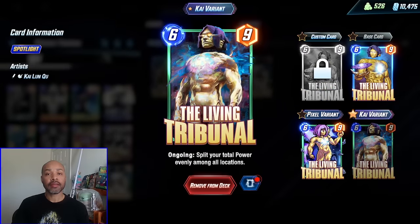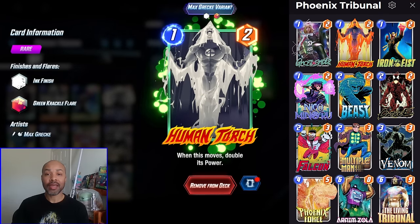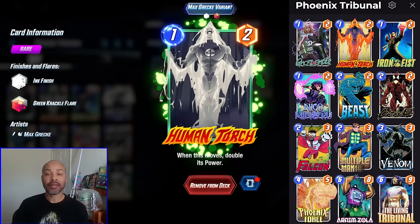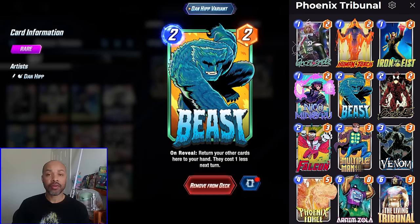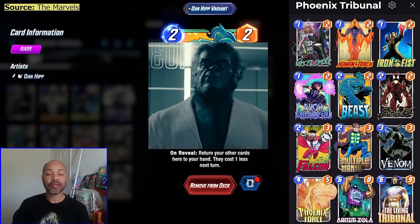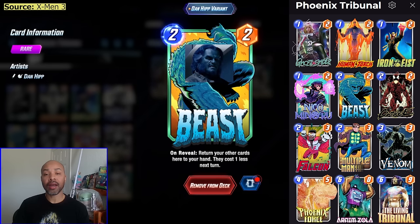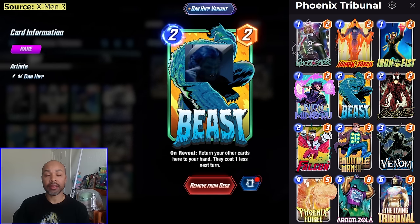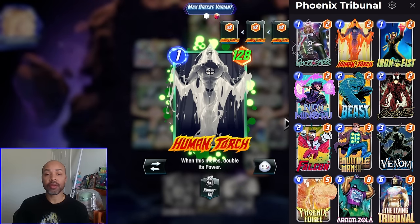For this deck, that is exactly what we're doing. I love Human Torch, but there's a lot of negative ways to interact with him, namely Shang-Chi and Killmonger. So to protect him, our main avenue is Beast. If we Beast on turn 5, we have this huge Human Torch and we probably will not have priority. So we now have a free Human Torch we can play on the last turn, and if we've taken back a couple of our other 1-cost cards, they are also free. On the last turn, you get a super huge Torch and play Living Tribunal together, and you just have so much power it's going to be very difficult to beat.